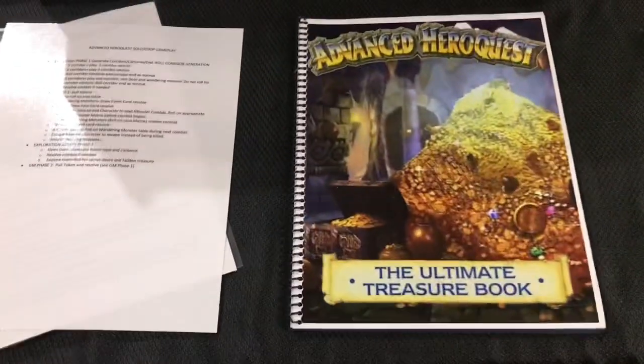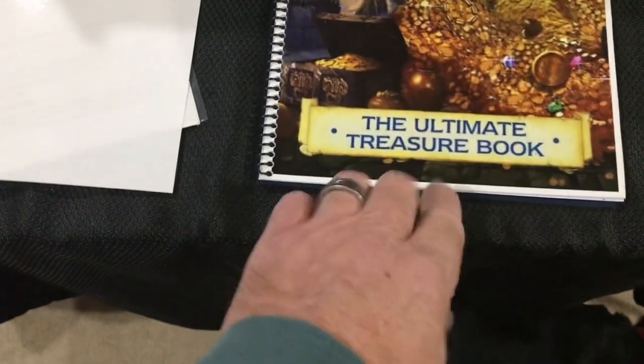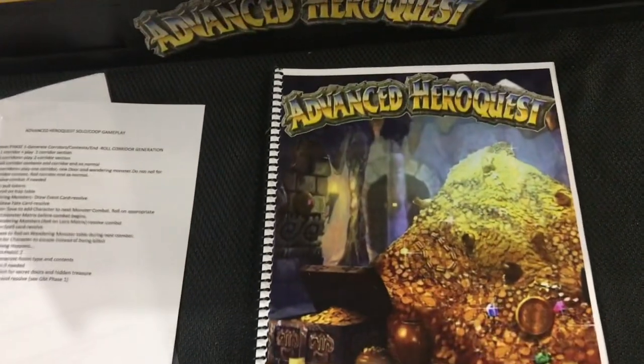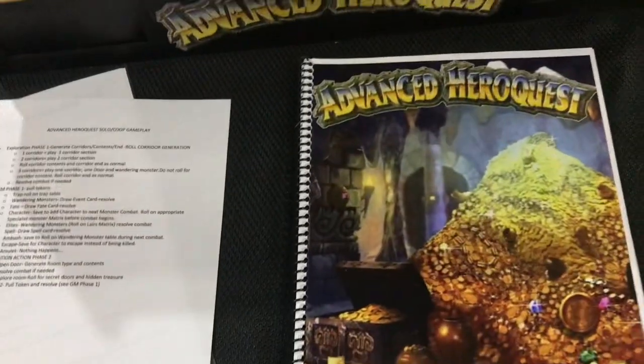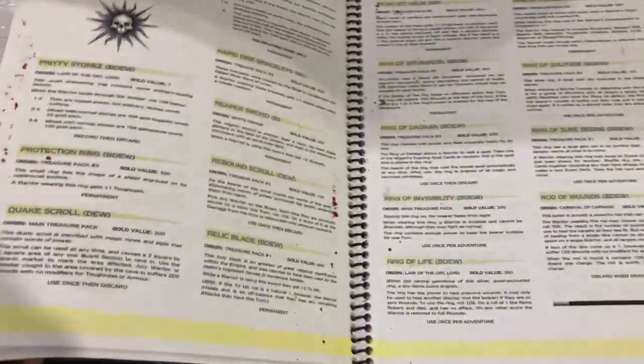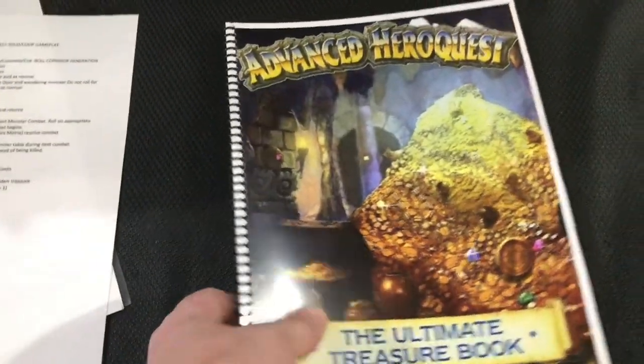You might recognize this book - there was an Ultimate Treasure book put out for Warhammer Quest, and I took some artistic license to add an Advanced Hero Quest label on it. This book will be great to augment in an RPG style with different treasures and items you find in the Hero Quest adventures.